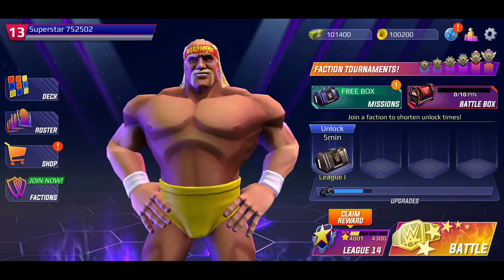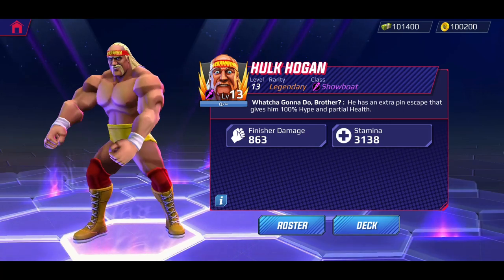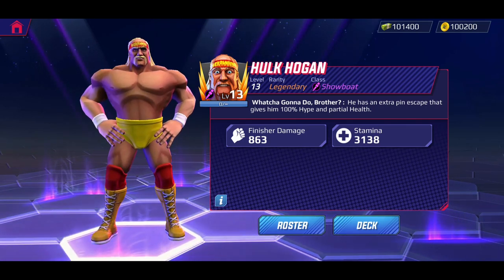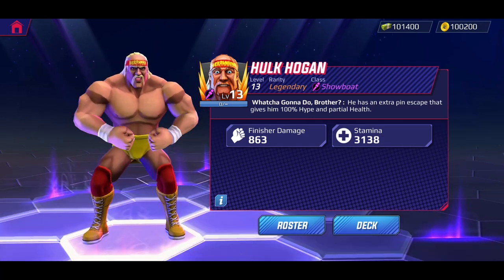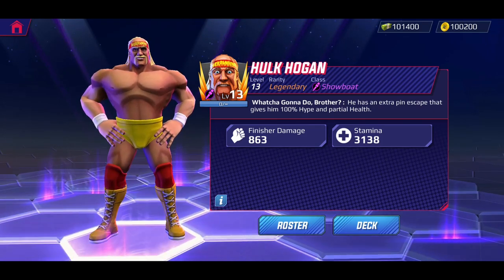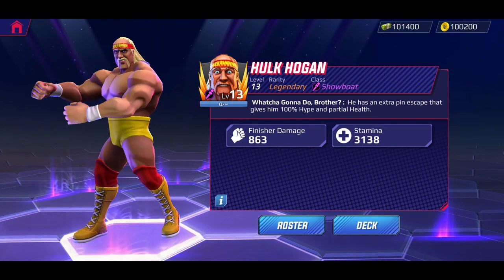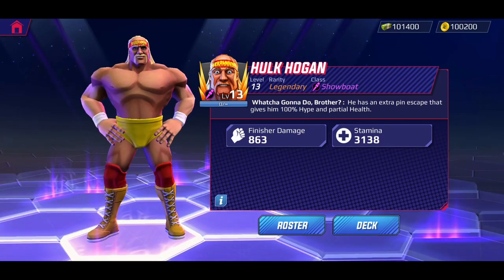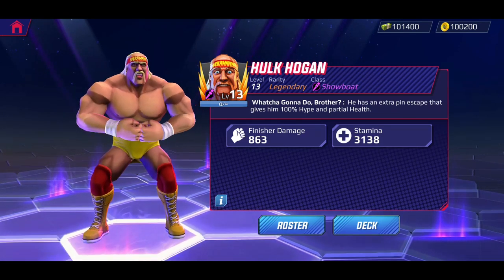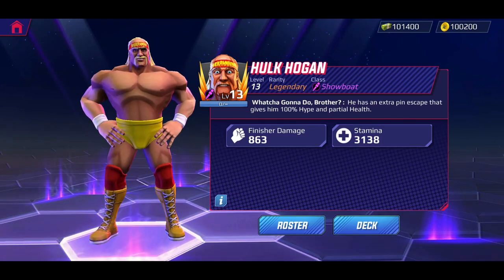Let's take a look at what Hulk Hogan brings to the ring. He is a Legendary rarity - the last Showboat for this current roster group. His skill is called 'What You Gonna Do Brother' - he has an extra pin escape that gives him 100% hype and partial health, which literally sounds overpowered. It's kind of like Undertaker's mechanic where you actually have to pin him again, and Undertaker gains around 33% HP - so I'd assume Hulk Hogan is around the same.